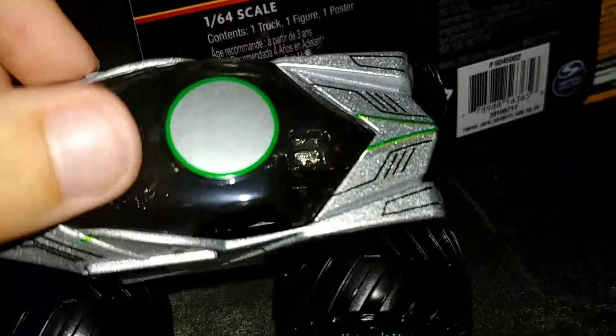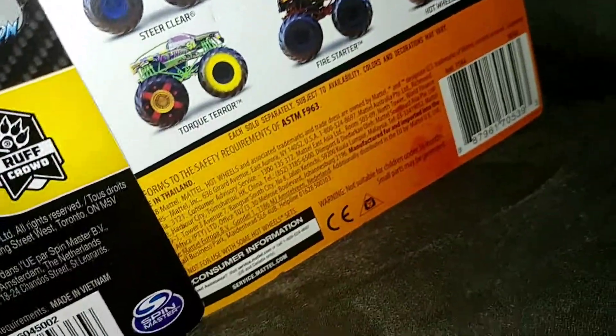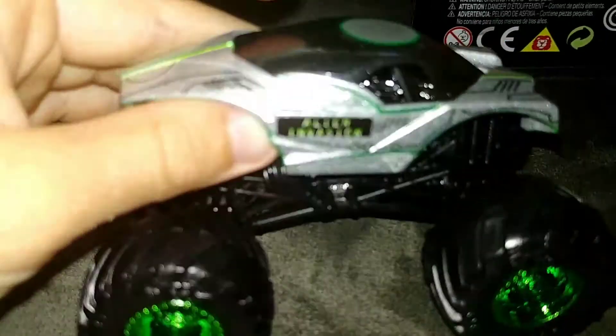Metallic-y green rims and bead locks. It's green around here, and you can also see through it — bigger than the regular Hot Wheels Monster Jam one. There's some green with grills. Alien Evasion's right there. That's the Monster Jam logo — circle right there, green. And Evasion on the other side of the Monster Jam. Yep, that's Alien Evasion.